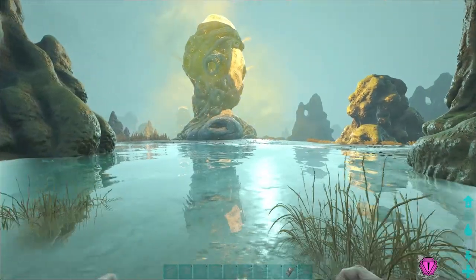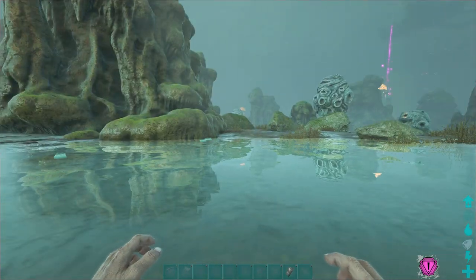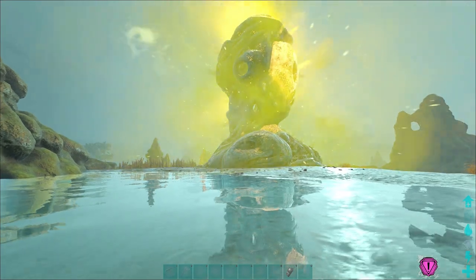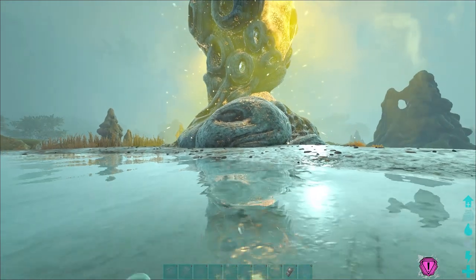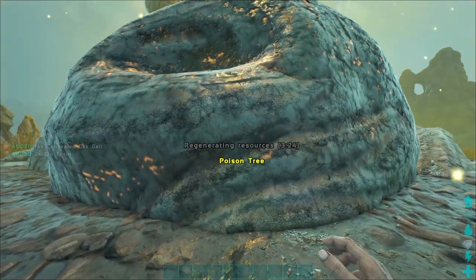What you want to do is find these big glowing trees right here. Now when I say it's kind of easy, well there are raptors and all kinds of bad creatures, but what you want to do is try to sneak up on this thing. When it's doing the whole blowing thing it may get you with the poison. So it quit, so what I'm going to do is get as close as I can and then gather resources.